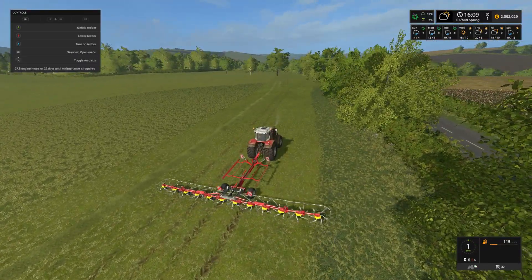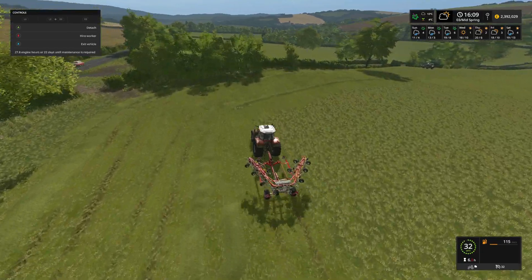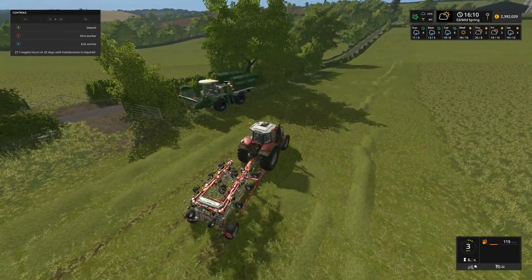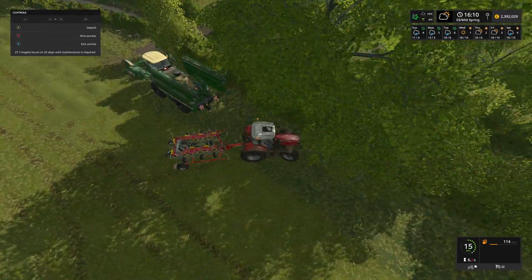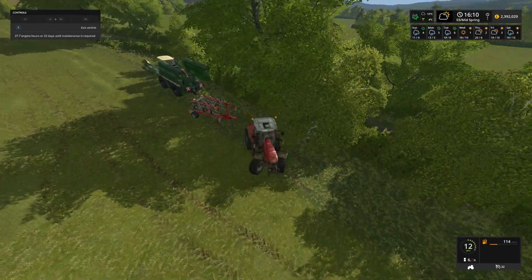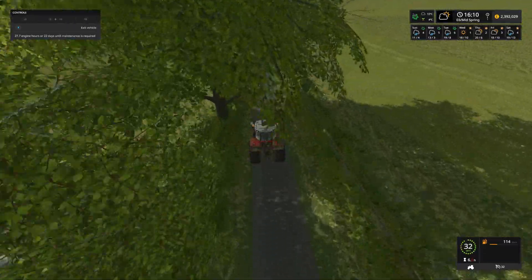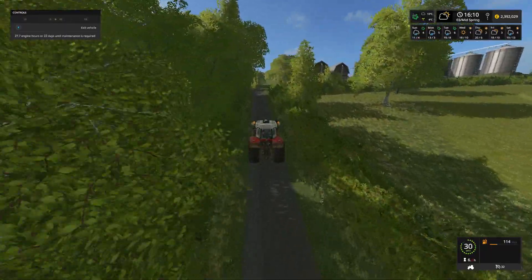There we go — lift that up, turn that off, get it all folded up. I'm going to leave the tedder down here as well because it can actually go on the back of the Krone — that would save us probably doing another two trips, going round the field once to cut and ted at the same time as being cut. Good for fuel management as well — just looking at the fuel gauges we are quite low.